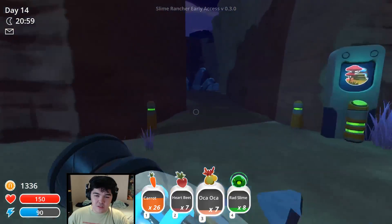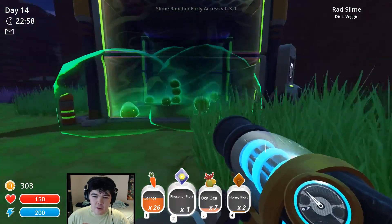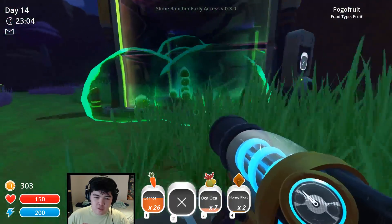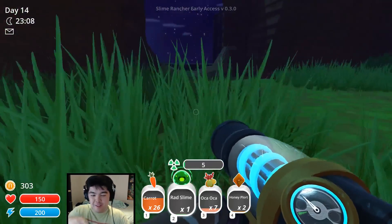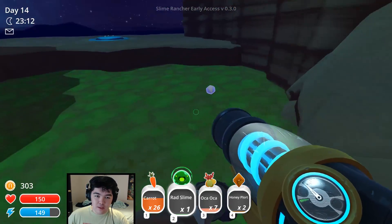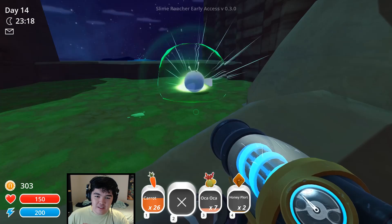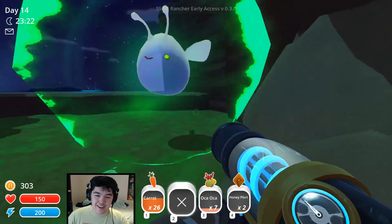We need to put these rad slimes in and radiate these bastards. So we have our rad slimes here. What we'll do is grab one out and feed it a phosphor plot right over here — let's see what happens. There's a little radiation thing on the icon — I didn't even notice that. Here it is. Eat it. Oh, he's a flying mess — look at his eyes, they're green! Oh, it's so good.